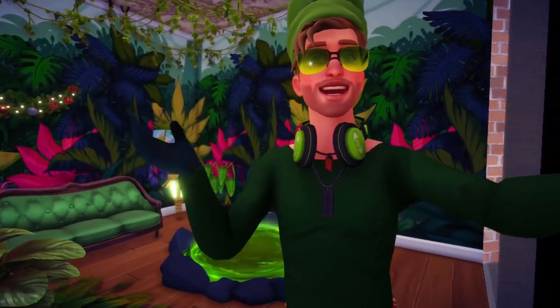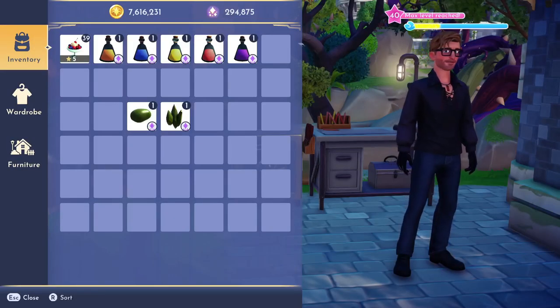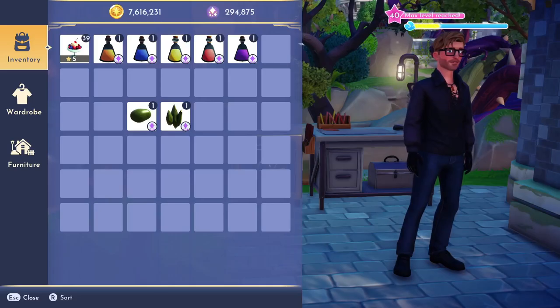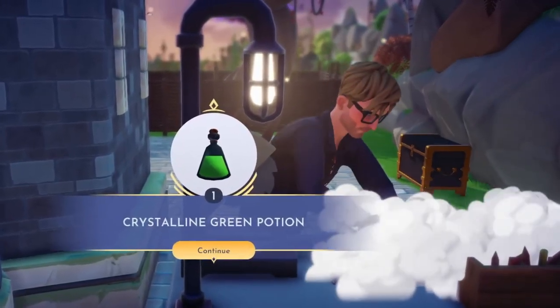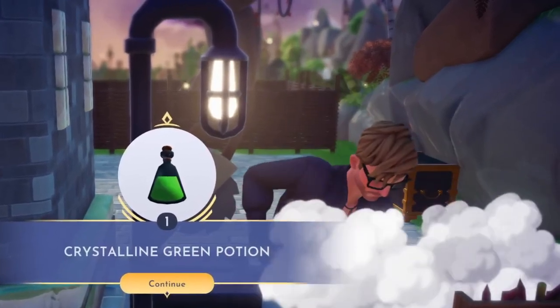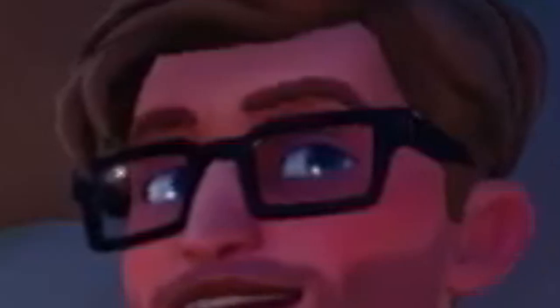Now we're finally ready to make the crystalline green potion. With the green potato, the jade crystal, and an empty vial, you can utilize your crafting magic at any crafting station to conjure up our sixth mysterious potion — the crystalline green potion. But wait, we're not finished just yet.